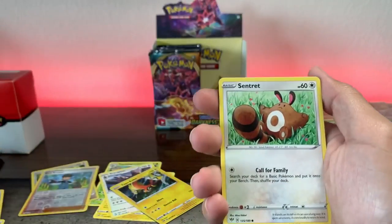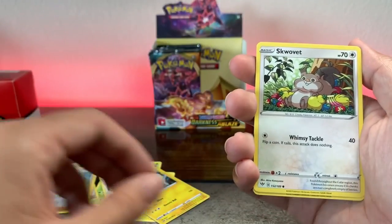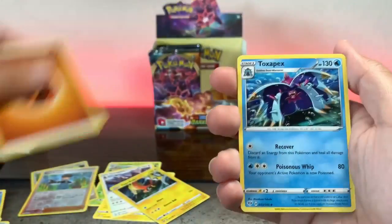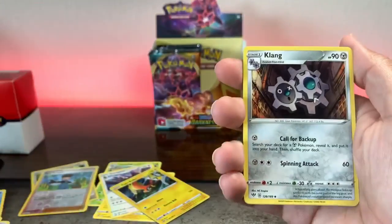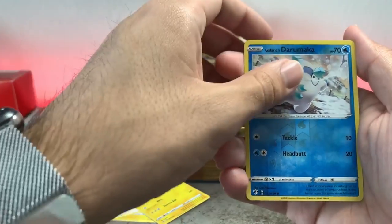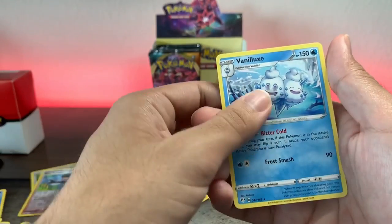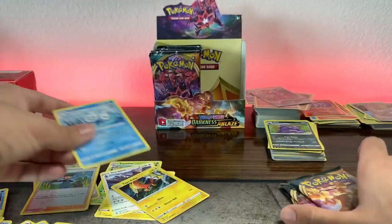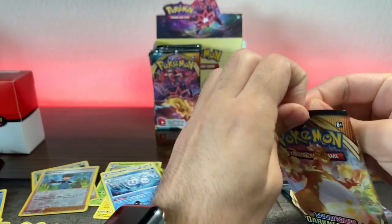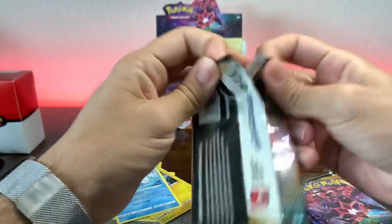Darumaka. Center it. Roll it. Scope it. Spiritomb. Fighting Energy. Toxapex, Klang, Simisage. Reverse Darumaka. Dude, are you serious? I didn't even know that was a rare. Let's hope we have a little bit more luck with the Charizard pack.